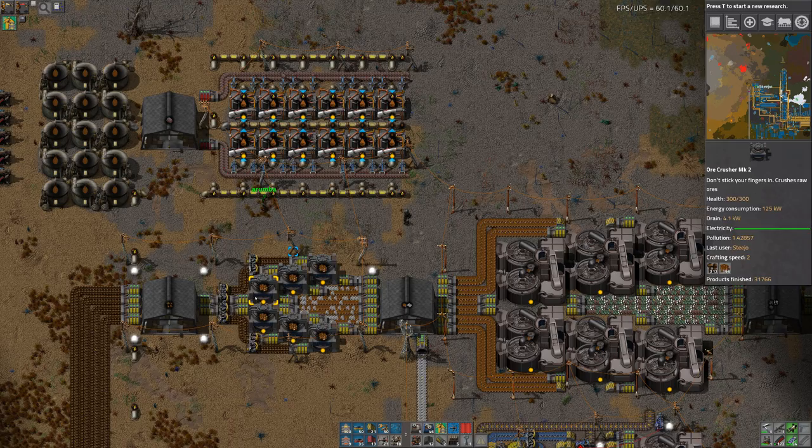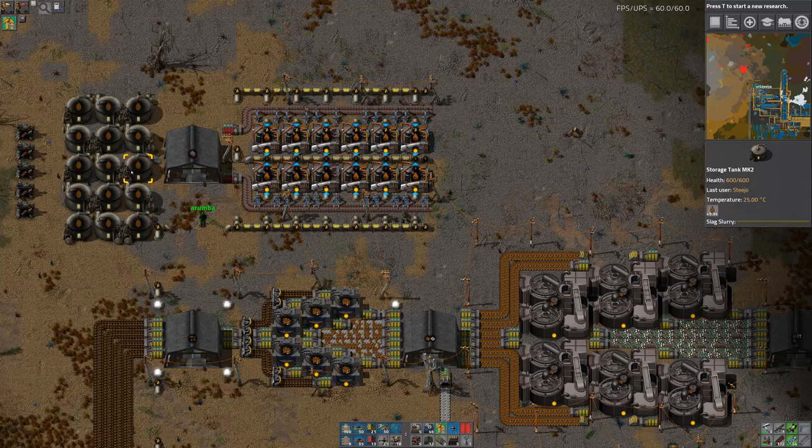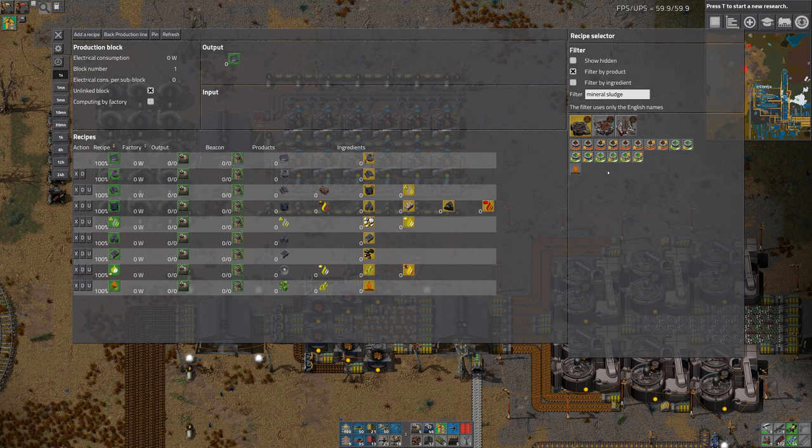That's a lot of Slag, but barely any of it's converted into Mineral Sludge. I've got Slag Slurry there. You need to filter it — you've missed a step, because I need Mineral Sludge. Slag Slurry is the intermediate; you need to either do coal filtering or ceramic filtering, which uses aluminum. We do have aluminum — let's make some ceramic filters, filter out all this slag slurry into mineral sludge, then use the mineral sludge to crystallize.